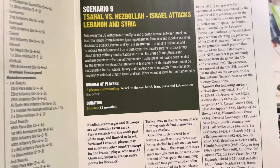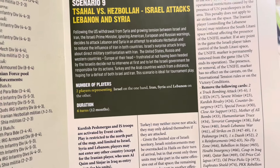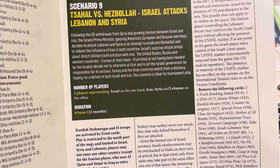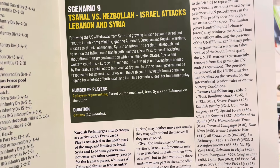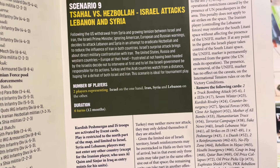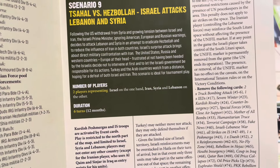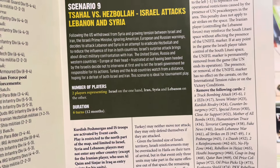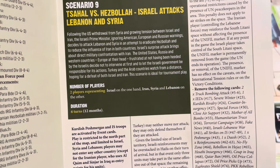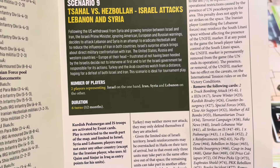The duration is six turns, basically following the U.S. withdrawal from Syria and growing tension between Israel and Iran. The Israeli prime minister, ignoring American, European, and Russian warnings, decides to attack Lebanon and Syria in an attempt to eradicate Hezbollah and to reduce the influence of Iran in both countries. Israel's surprise attack brings about direct military competition with Iran. The United States, Russia, and Western countries — Europe at their head — frustrated at not having been heeded by the Israelis, decide not to intervene at first and to let the Israeli government be responsible for its actions. Turkey and Arab countries watch from a distance, hoping for a defeat of both Israel and Iran.